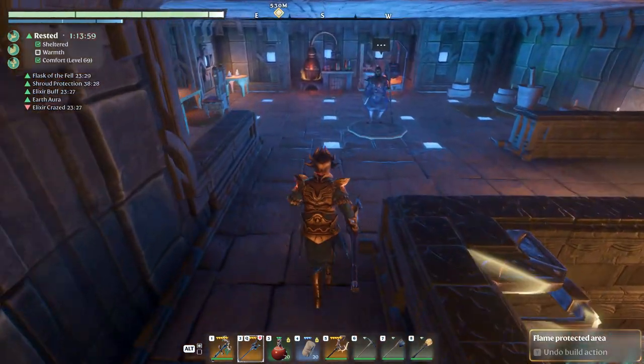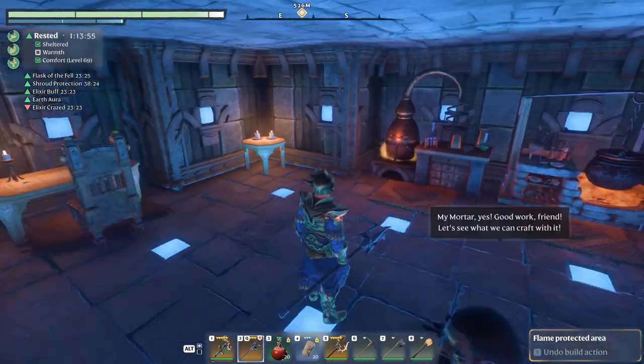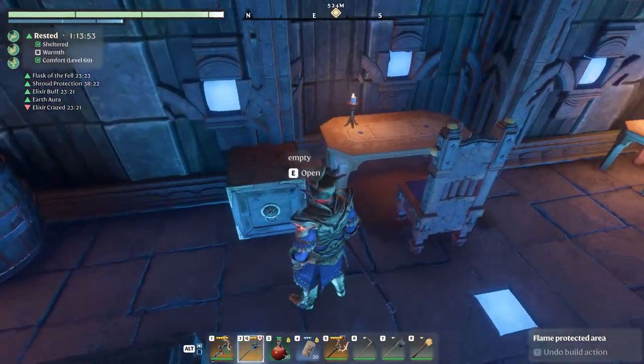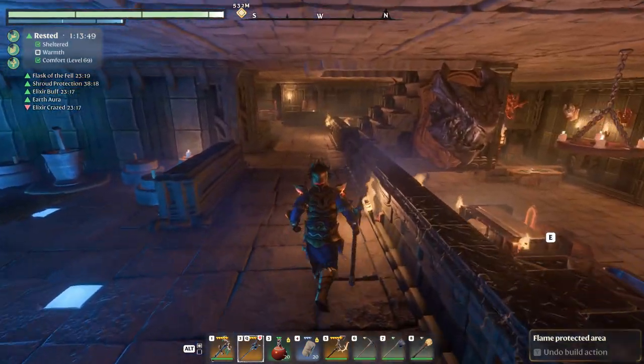Head up the stairs and here's the enchanting area — magical area. Got all the things you need: a little chest, workstation, a cup of coffee, glowing blue, because, you know, it's cool.